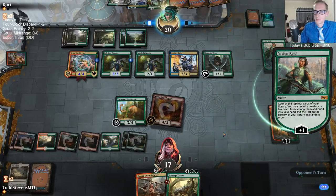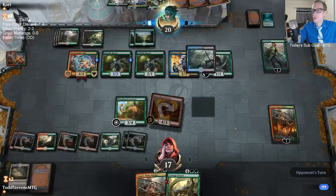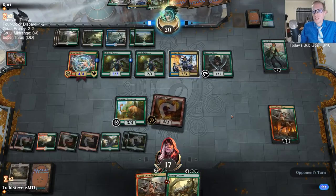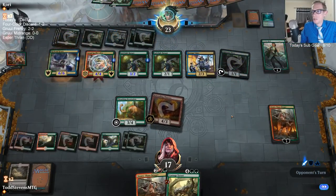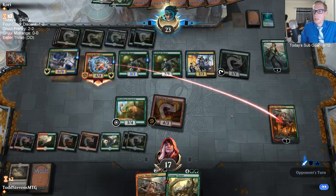There are four sets per year. War of the Spark is the next set. There aren't really blocks anymore — they got rid of blocks. They just did three sets of Ravnica in a row, but that doesn't necessarily mean they're going to be doing lots of whatever the next set is in a row in the future.